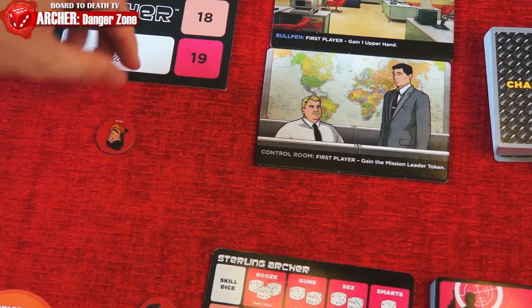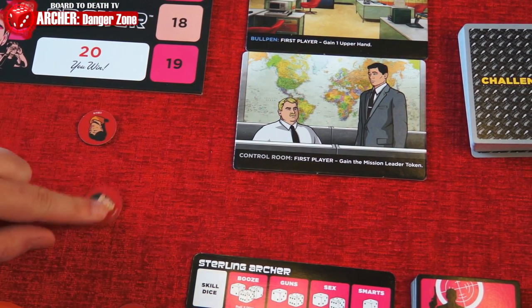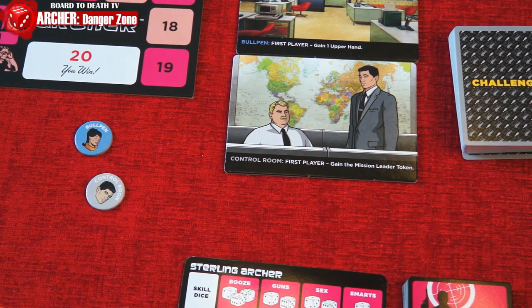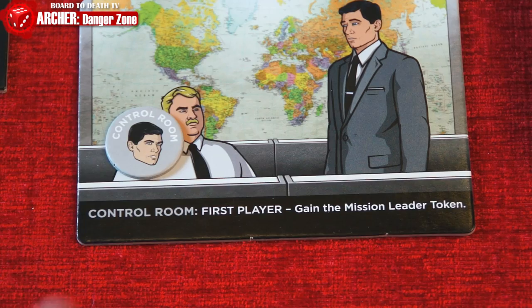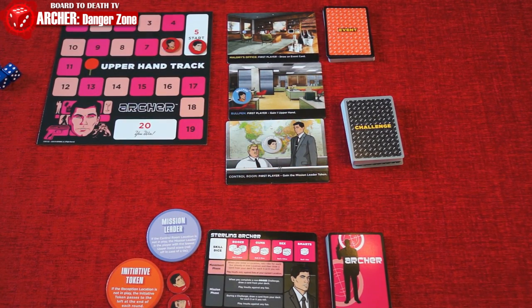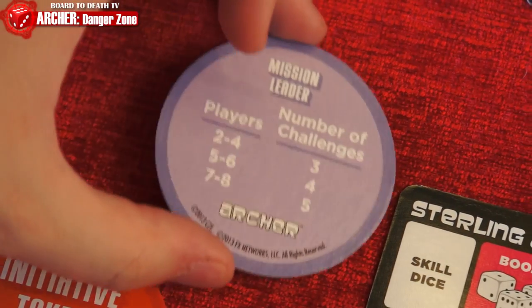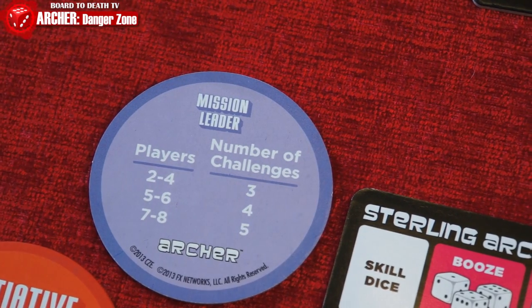A round has three phases. In the first phase, each player secretly chooses a location by placing a character token face down in front of them. Once everyone has chosen, starting with the first player, flip over the token and place it on the location you chose. If you're the first player at that location, you also do the special ability there. The second phase is the mission phase. Check to see who has the mission leader token — if no one has it, the player with the least points gets it. That player flips it over and checks how many mission cards to flip according to the number of players.